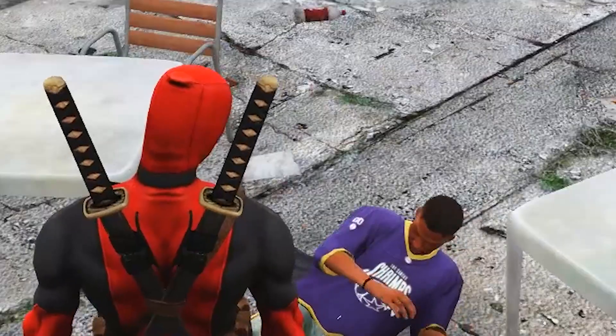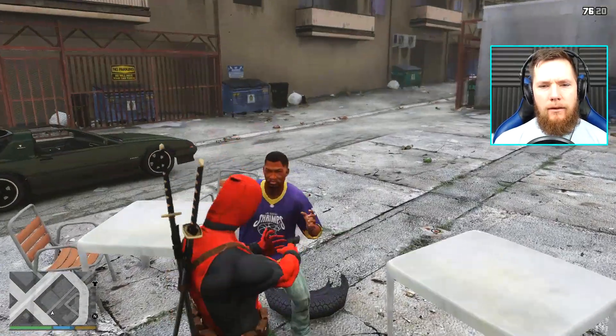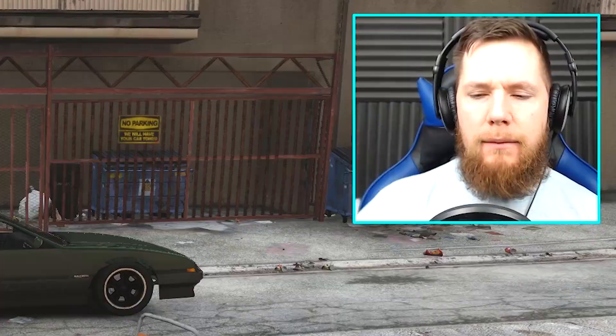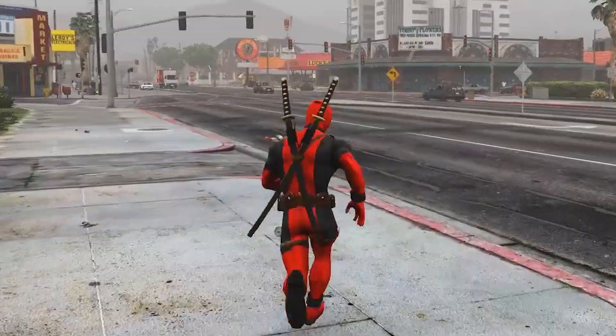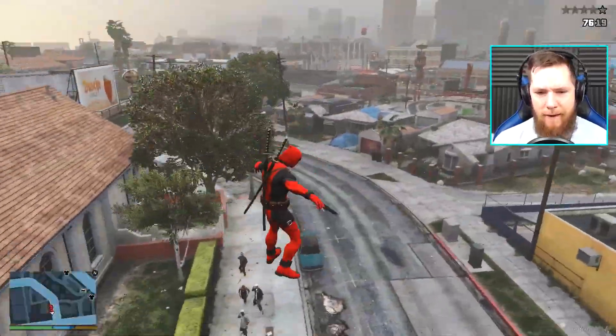What the fuck are you looking at? Have I now? Got a problem — what is it then? It's alright, guys. He had a problem with me — he ain't now. Oh shit, we got bad guys around the corner. Go Deadpool — jump out with your weapon and just blast! Woo-hoo-hoo!